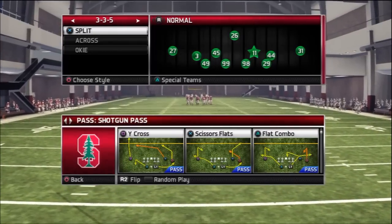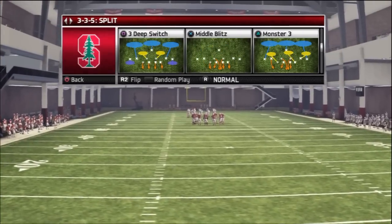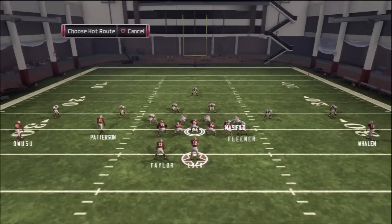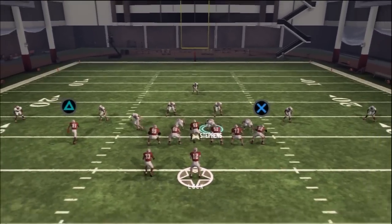One of the reasons that I like this three deep switch so much is because it's still a cover three, but the outside corners are on the flat zones, which is great because that's going to take away all those motioned wheel routes and quick throws to the flat. Those won't be there because the outside corners are the ones that are on the flat zone. So that's definitely a positive thing.